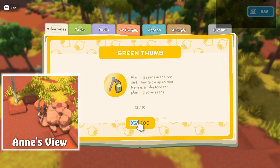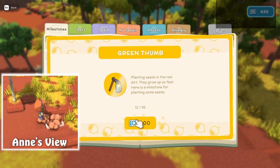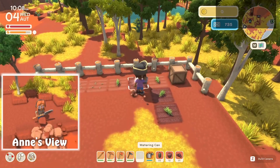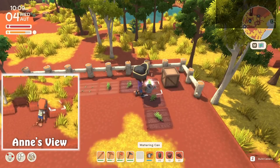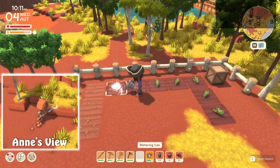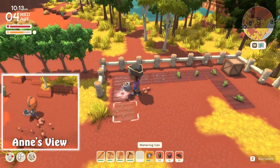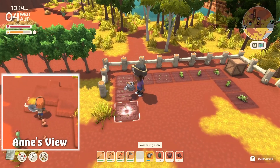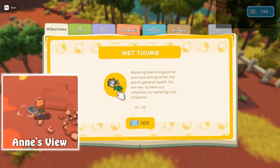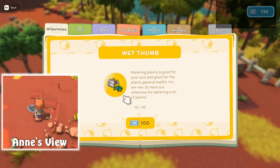Let's go ahead and collect this — green thumb: planting seeds in the red dirt, they grow up so fast. Here's a milestone for planting some seeds. Wet thumb — watering plants is good for your soul, and good for the plants' general health. It's win-win. Here's a milestone for watering a lot of plants.